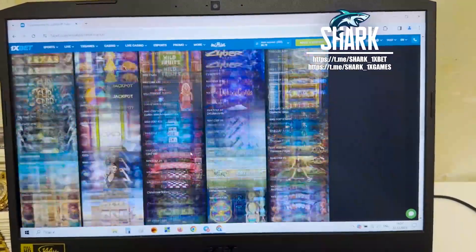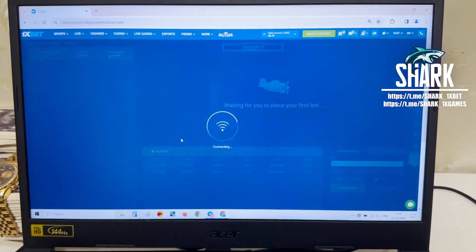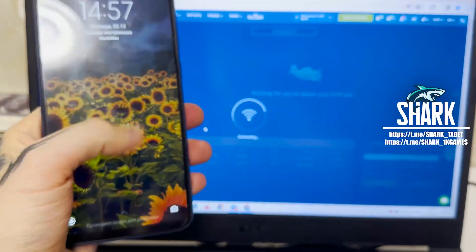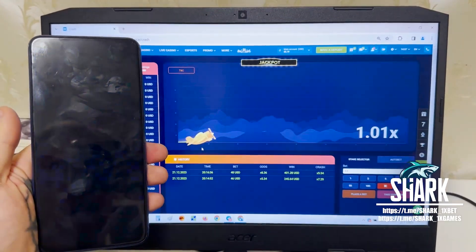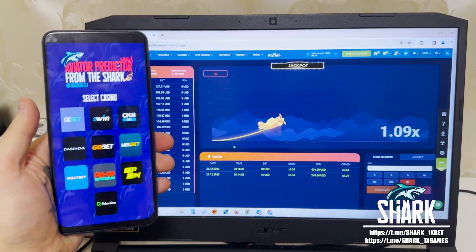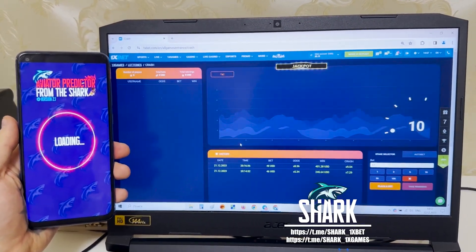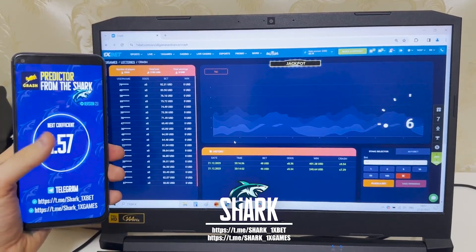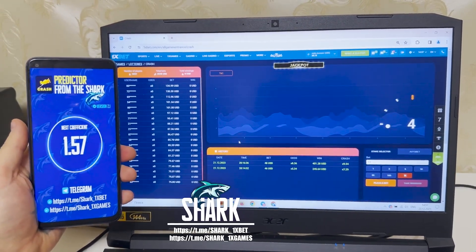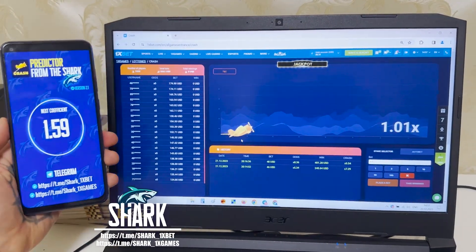You see guys, go to the Aviator crash game. Go to my mobile Android phone, choose the Aviator predictor application, choose 1xbet. Just wait a little bit and you see the next coefficient when Aviator crashes — 1.59 next coefficient guys. Look how it works.